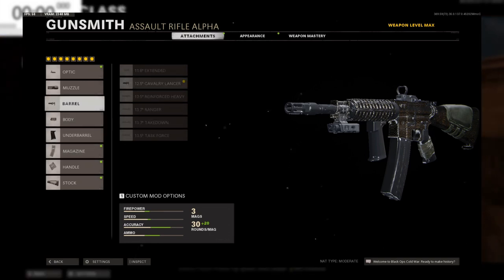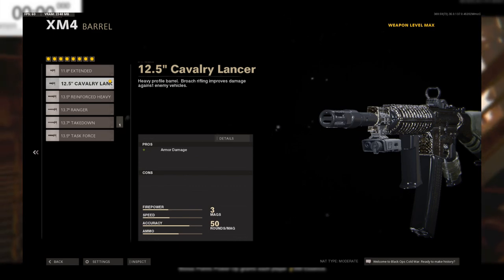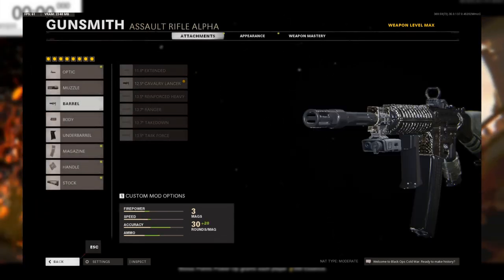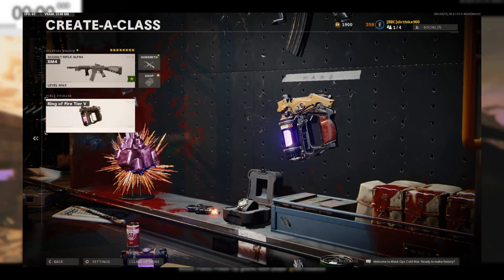For your attachments, you're going to want to make sure you put on the barrel that does extra armor damage — in the later rounds when they bring in the armored zombies, that makes it a lot easier. Then make sure you have your ring of fire.